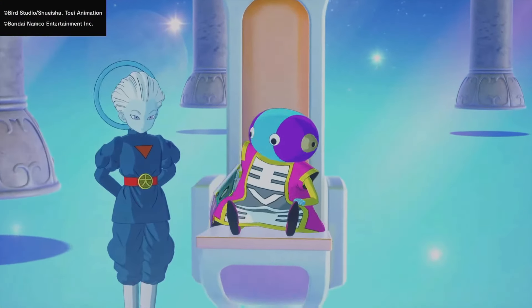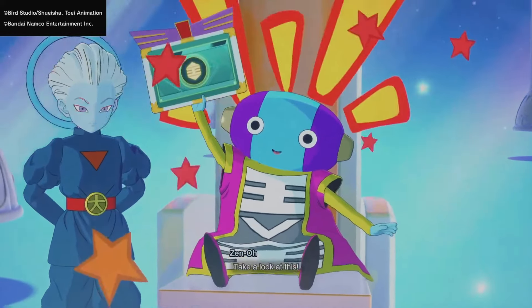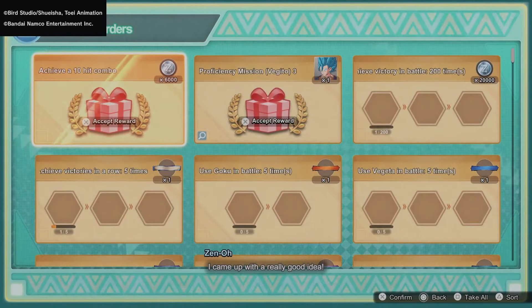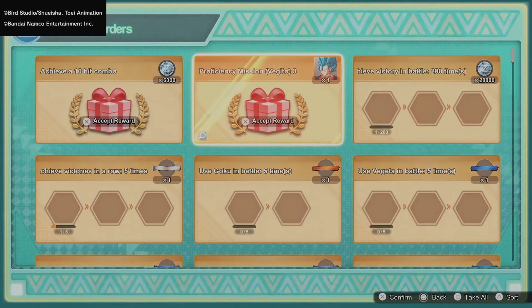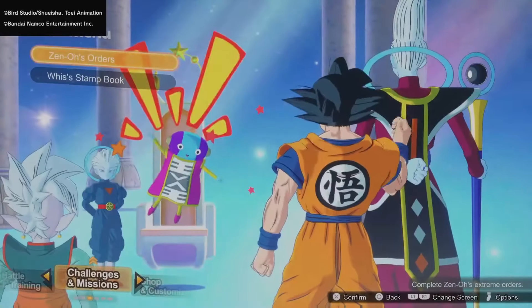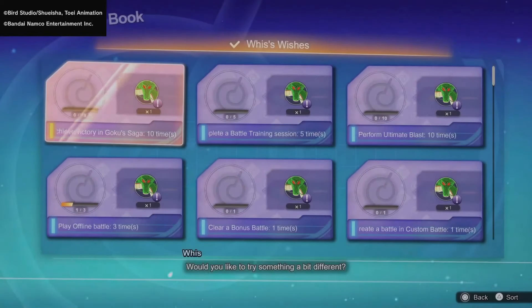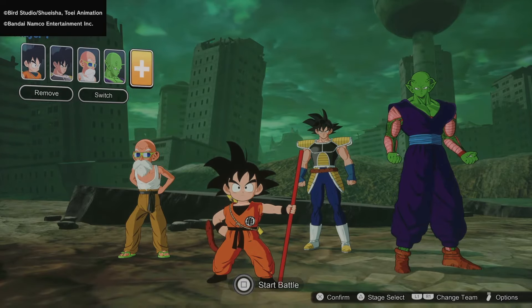The next main menu is Challenges and Missions, where we're confronted by Zeno, along with Goku, Whis, and the Supreme Kai. We'll have the option to complete specific challenges and earn rewards — it seems the rewards will include voice lines for specific characters as well as Zenny. The top right corner of each challenge tells you what the reward is, so you'll have to scan through everything when Sparking Zero drops.